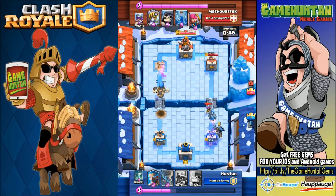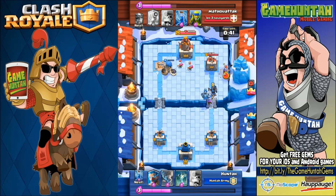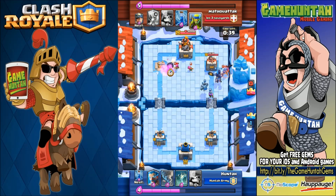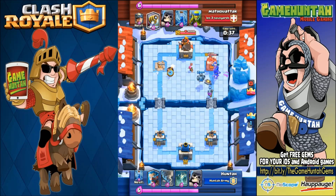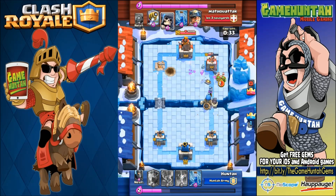The miner to do damage to my tower in the bottom right corner was really effective, but right now we have a good chance to counter. Here we go — dark prince and mega minion receiving some fire from the archer. If the mega minion starts engaging the arena tower, we are in business.